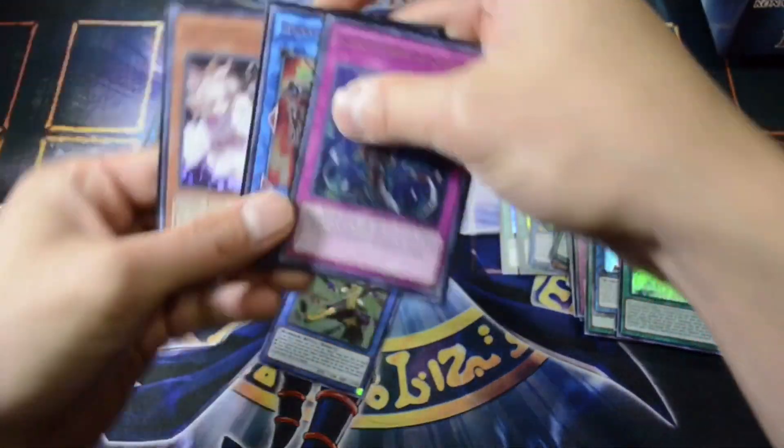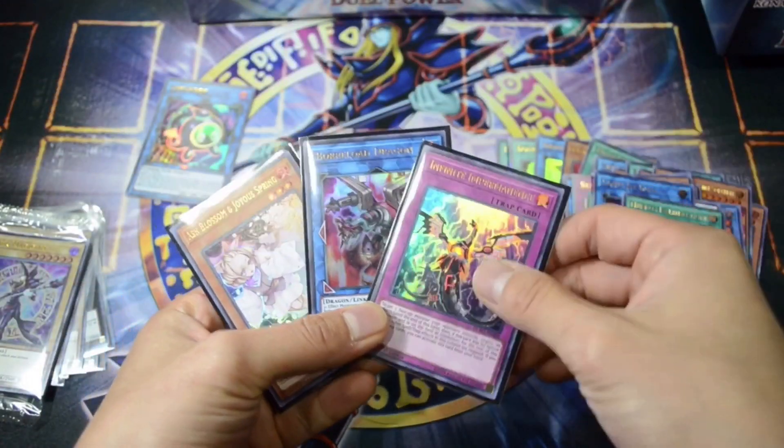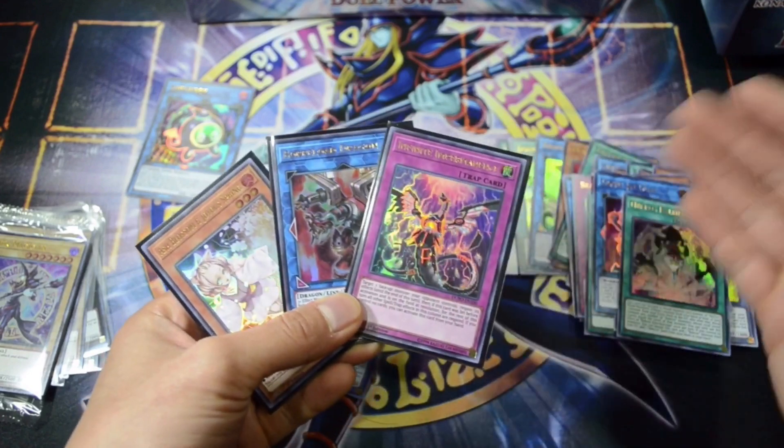So so far these are the highlights: we have Ash Blossom and Joyous Spring, Borelord Dragon, and Infinite Impermanence.